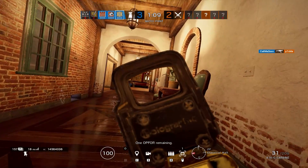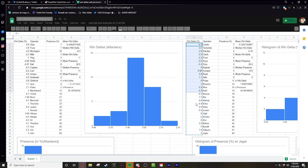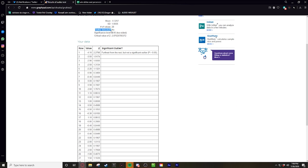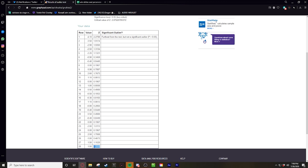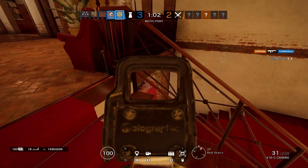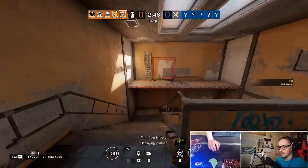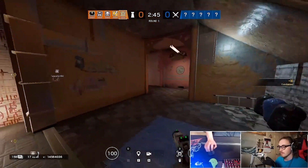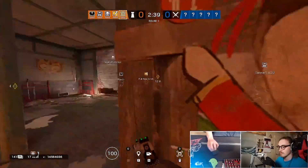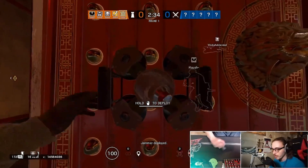Are we seriously going to look at Smoke and say that he's a worse operator than Rook if we're just going off this data? When I plug in an outlier test of win deltas for defenders again at 5% significance, Jaeger doesn't even go a full standard deviation away from the mean — which tells me that Jaeger isn't overpowered. His win rate is slightly above average, yes, but only slightly. If you're really serious about it, I personally think there are more pressing matters in the game to address.